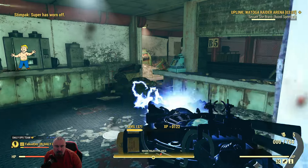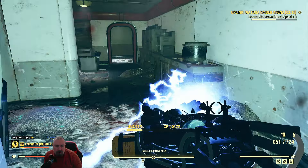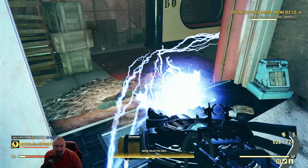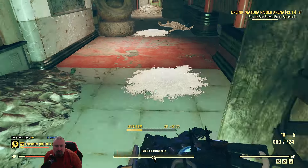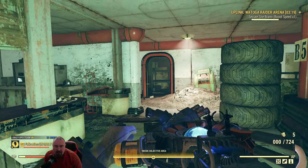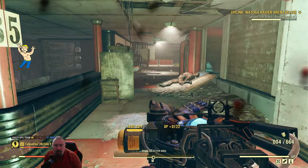I sometimes put damage numbers on if I'm using a new weapon or new mod. It's quite good for beginners - I had it on a lot when I first started the game. Sometimes you might be firing at something and getting a very low output from your weapon against them because their defence is up quite high.